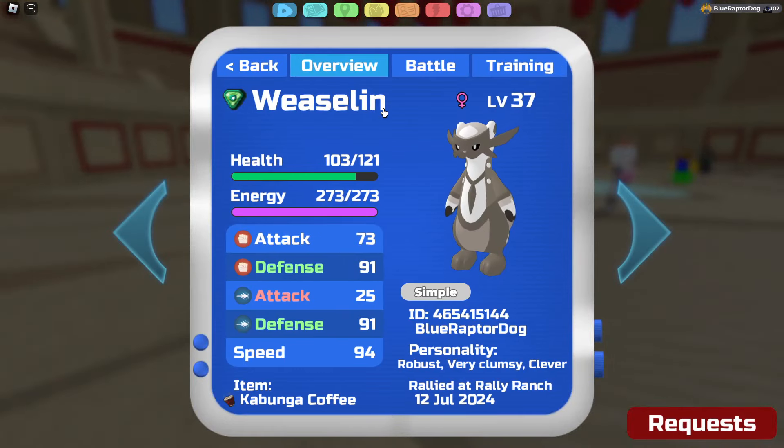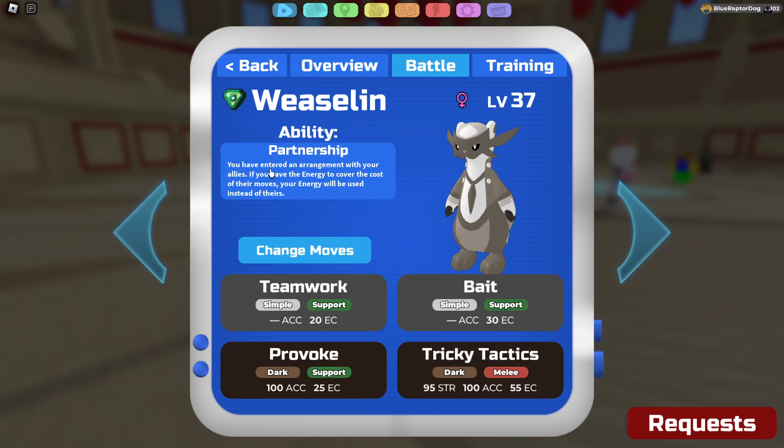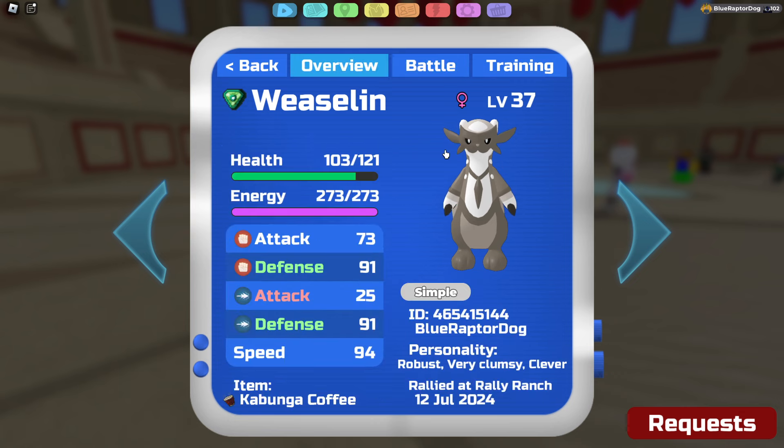That being a doubles Weaseland set. Why doubles with Weaseland? Because of the ability Partnership: you've entered an arrangement with your allies — if you have energy to cover the cost of their moves, your energy will be used instead of theirs. So your allies will use your energy.